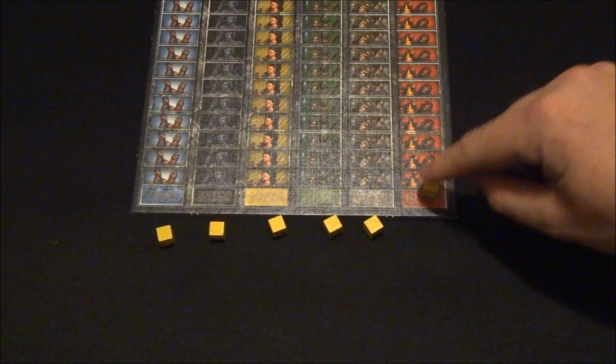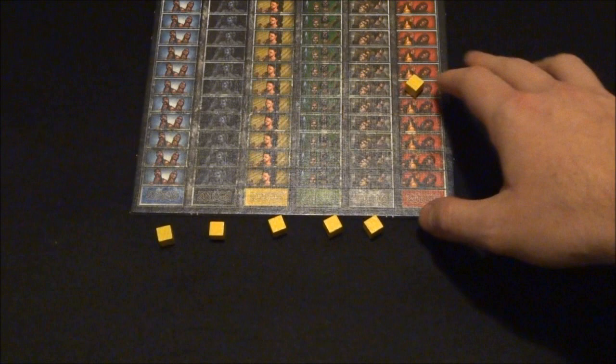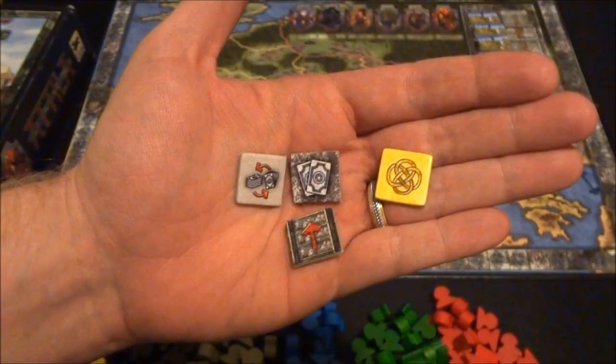As a player gains influence on one of these tracks, we just move up the board. This is going to help determine scoring during the scoring rounds — whoever is highest up on this track scores accordingly.